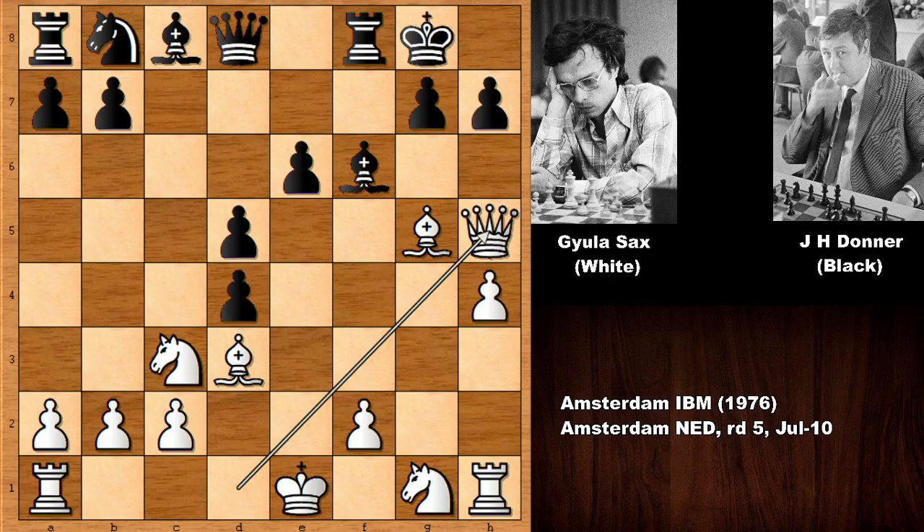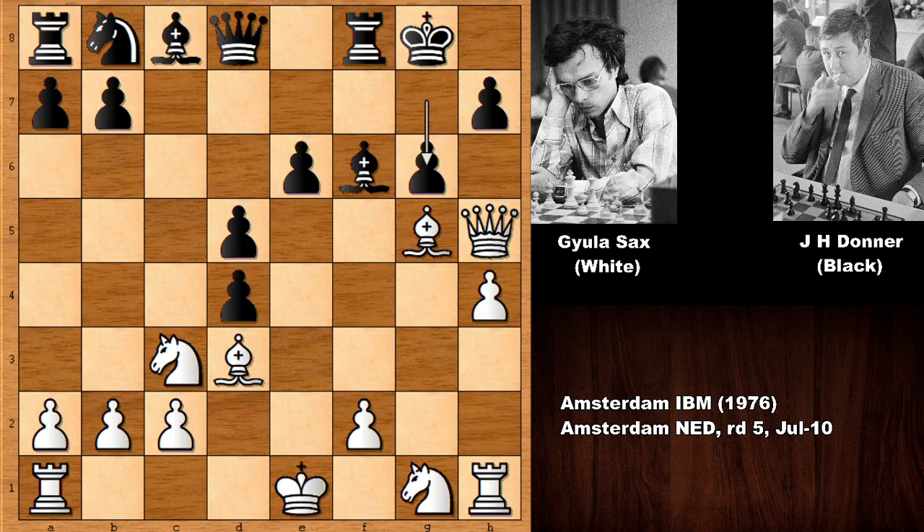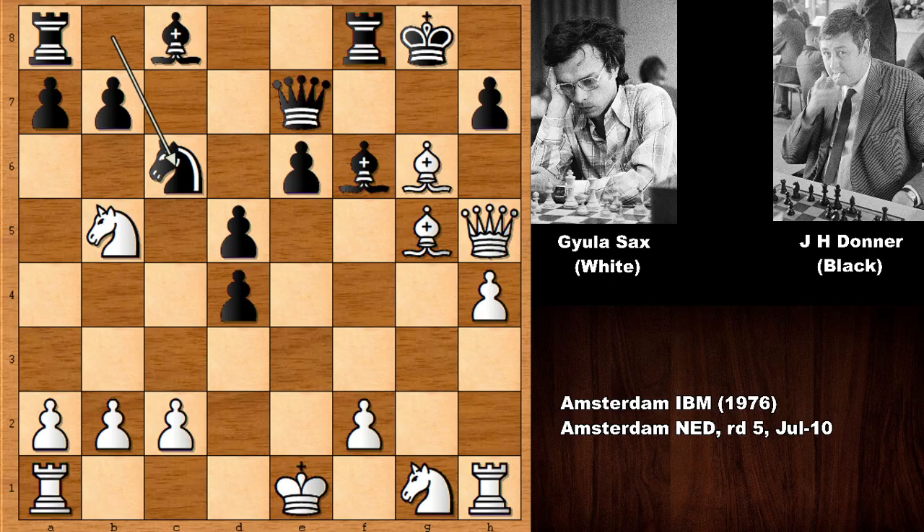Another very energetic move by Gaila Sachs — he sacrifices the knight. But black pushed the pawn of course. If capturing the knight, then black is getting checkmated — we have this classical checkmate line and black is getting checkmated. Checkmate. So queen to h5, g6, but Sachs sacrifices the bishop. Bishop takes on g6, no reverse gear, no going back. Queen to e7 and knight to b5 by Gaila Sachs. Black played knight to c6.